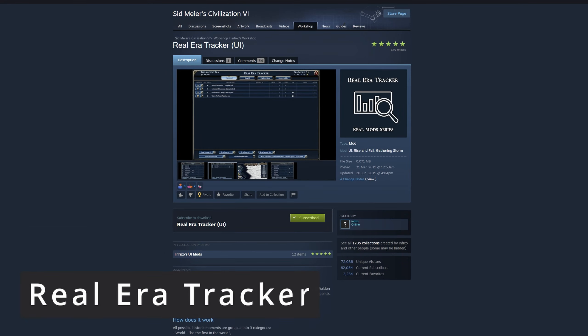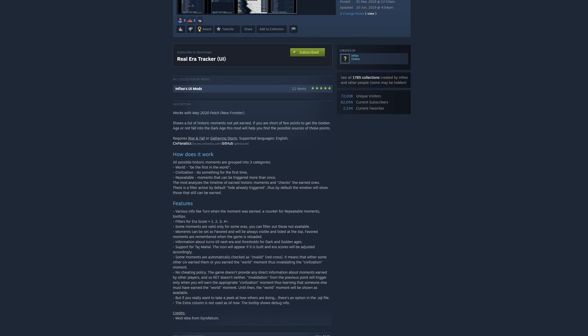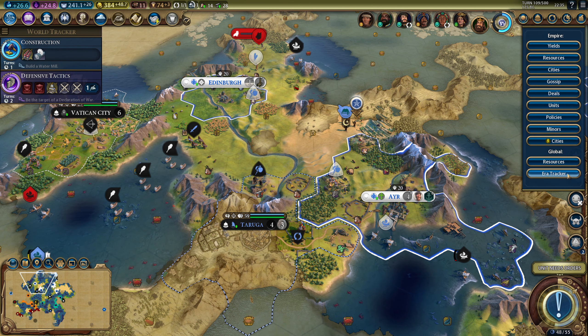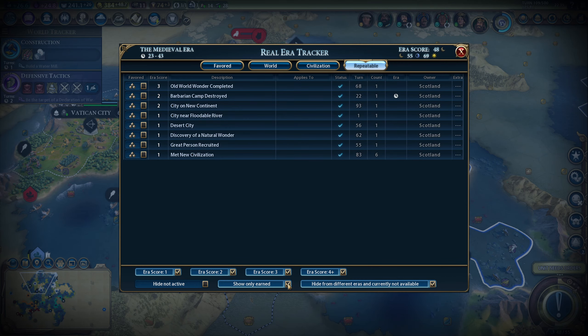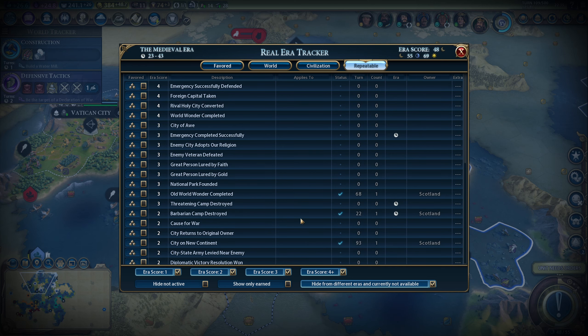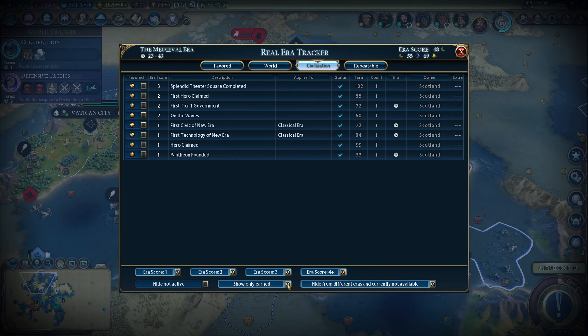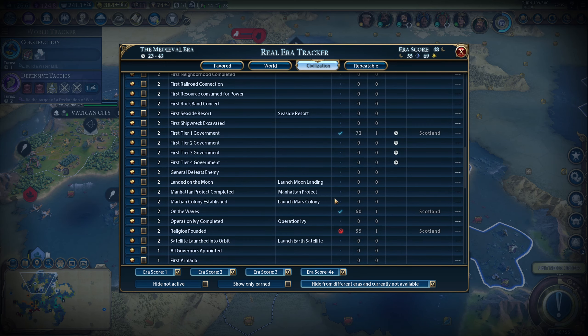Next up, we got a mod I only just started using: Real Era Tracker. If you've always had a bit of a problem figuring out what exactly you can still do to get those few missing points for the next golden age, this is the mod for you. It tells you what you can do for era score and shows you a list of historic moments you haven't earned yet, so instead of tabbing out to check the wiki, you can just use this mod and get all the information in-game.